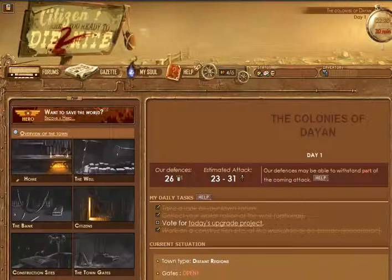It's 30 minutes before the attack starts. Once the attack starts, the zombies will attack us. It depends - we have a range of 23 to 31 attacking us tonight, and our defense is 26, so we can hold against 26 zombies.